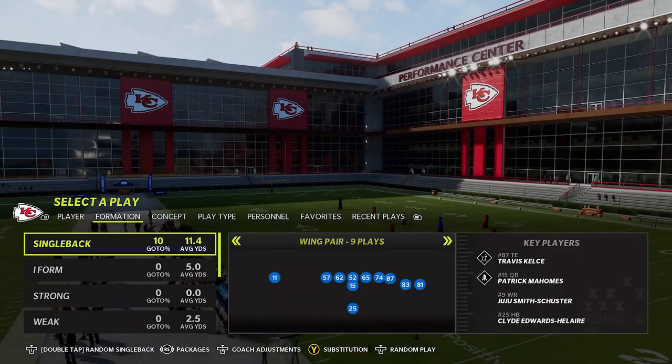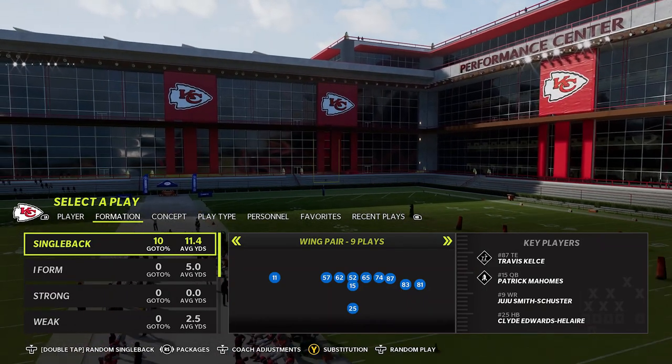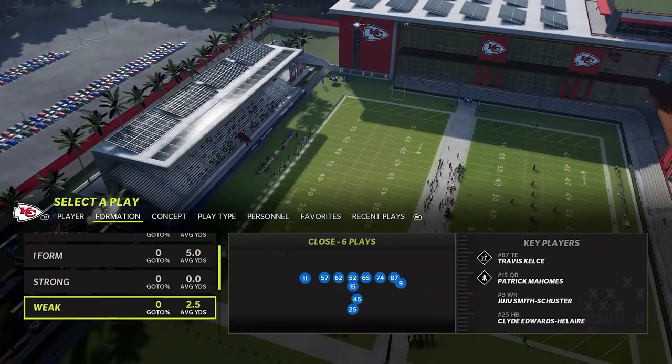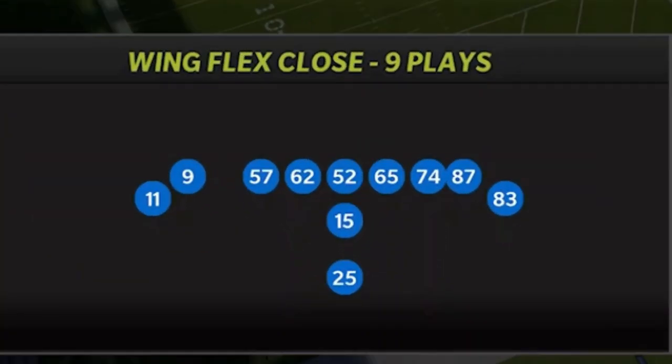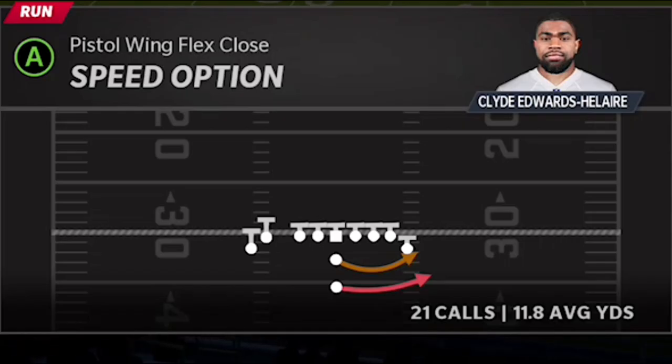Before I get into the gameplay, I want to walk you through my process. Typically before I make a video, I go into practice mode and lab a bunch of things. The formation I'm using today is the Wing Flex Close. If you've been watching my channel for a while, this might look familiar.